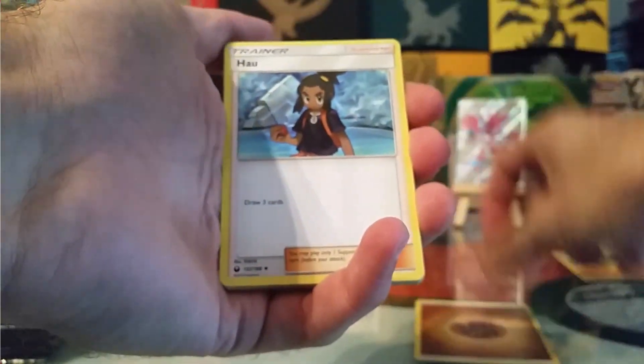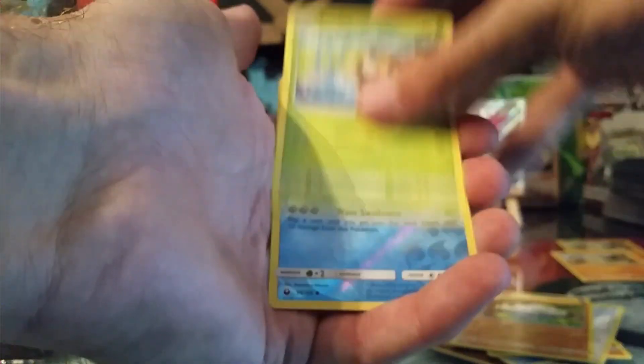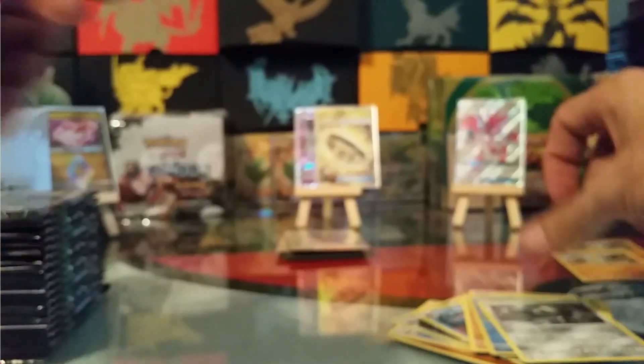We have a Fighting Energy, Pau, Metang, Huntail, Spoink, Ball Toy, Wingle, Metatite, C-Dot, Reverse Wailmer, and a non-holo rare Registeel.